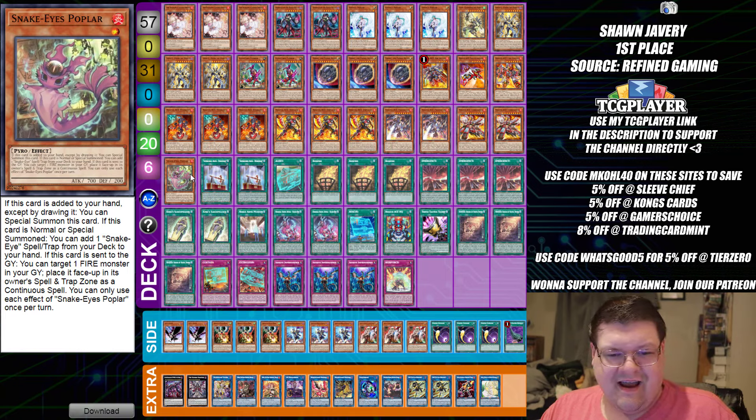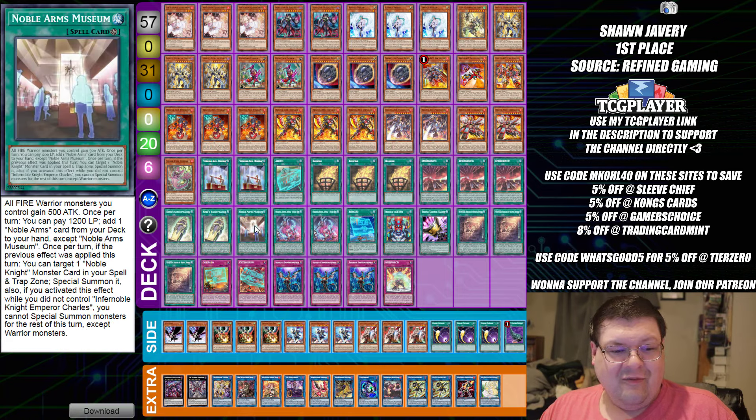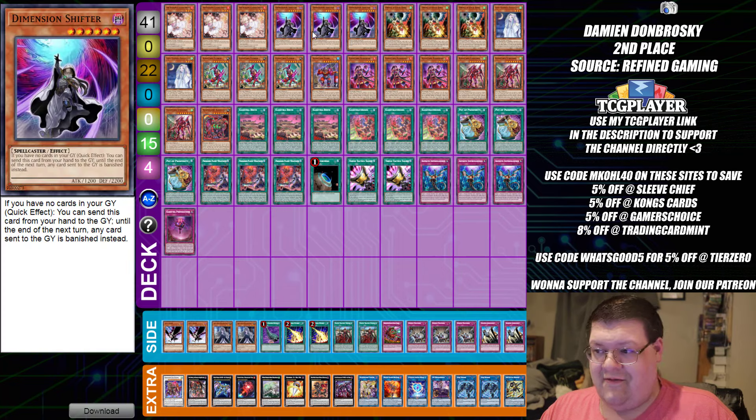I am just kind of curious how much more value did you want to have for this deck — just the little combo lines. Noble Arms Museum to get into the Durandal to get the search going. This is very interesting. This is how you start challenging what everybody thinks is normal. Now we start our reign of all of the craziness that is this.